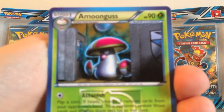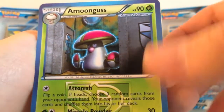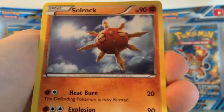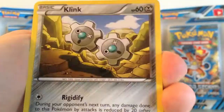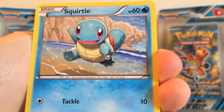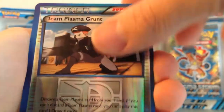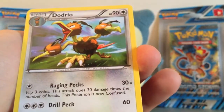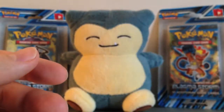Everyone else has pulled the Shiny Charizard or Blastoise — I haven't got anything I'm amazed with. But let's start off with the Amoongus pack: Swadloon, Solrock, Clefairy, Cherubi, Klink, Zubat, Squirtle, Reverse Holo Team Plasma Grunt — that's cool — and Dodrio. Just a Rare, not Holo. No kidding.